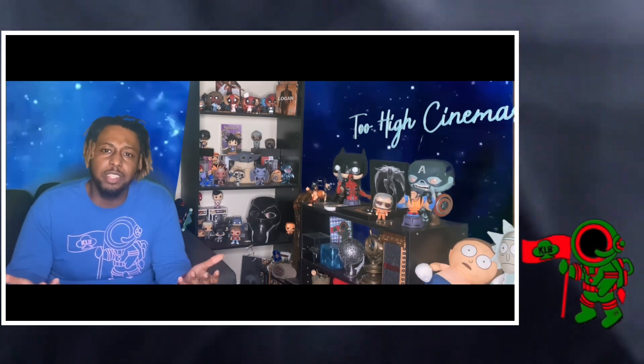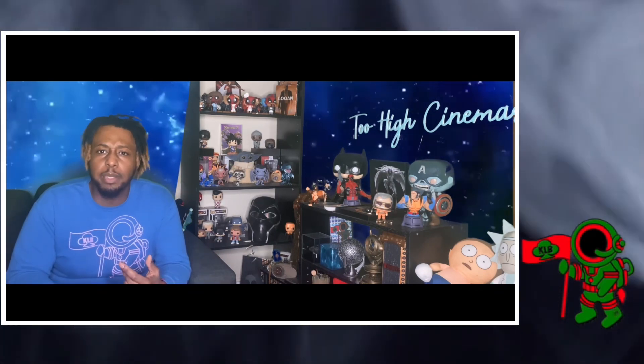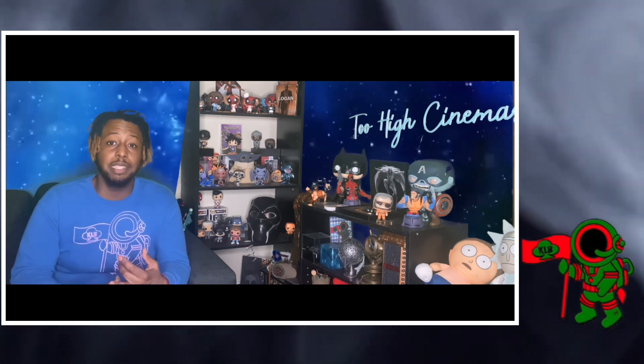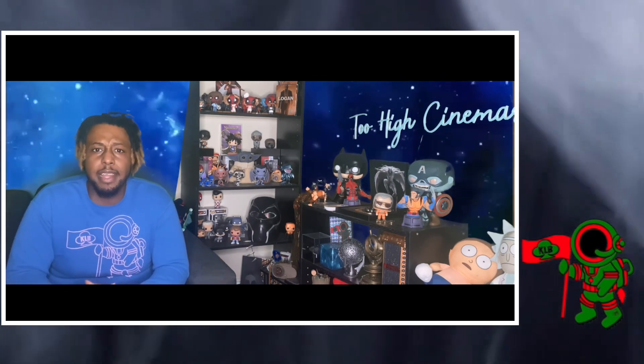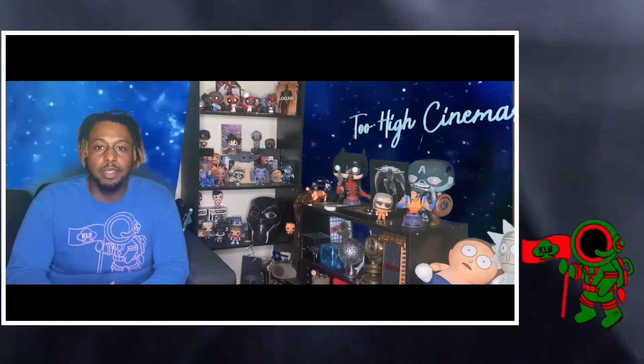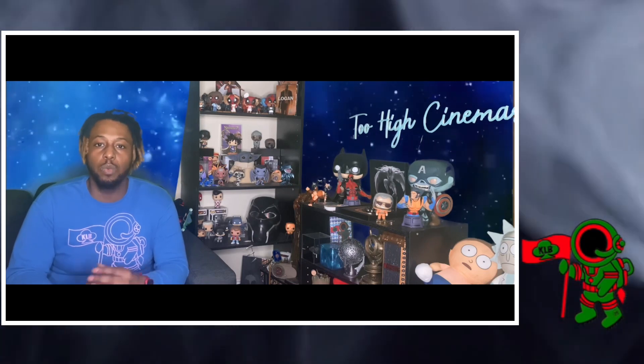Is it just me, but everything Din Djarin does, Bo-Katan does better? She whipped the crab-robot's ass in both its base form and final form, as well as sent a few of the Alamites to the depths. She's a champ. She made every fight look seamless. That whole sequence of Bo-Katan saving him was superb.